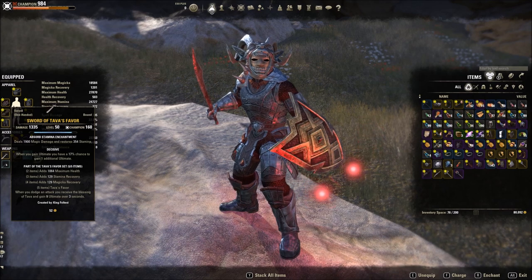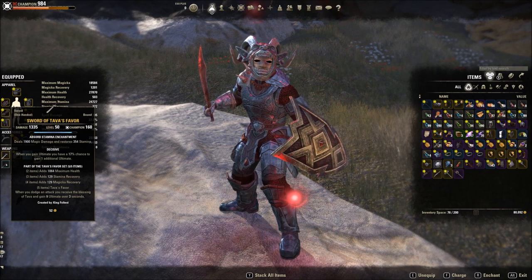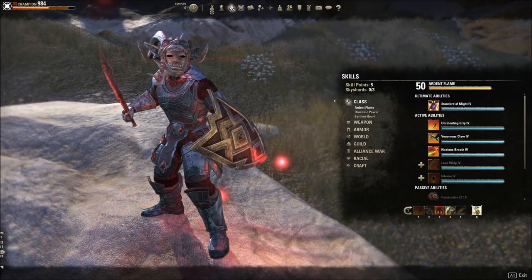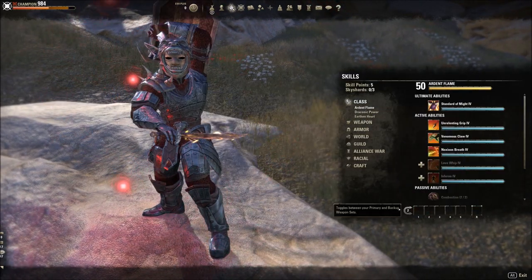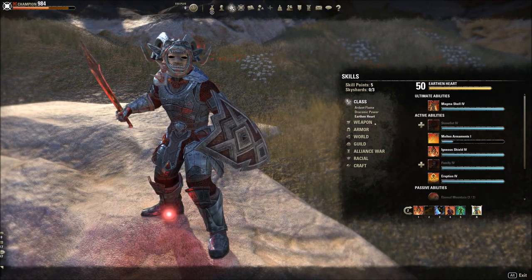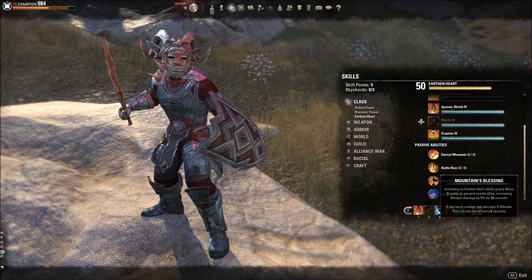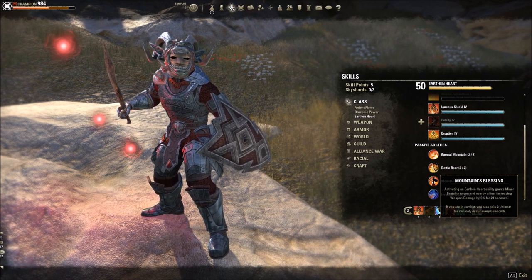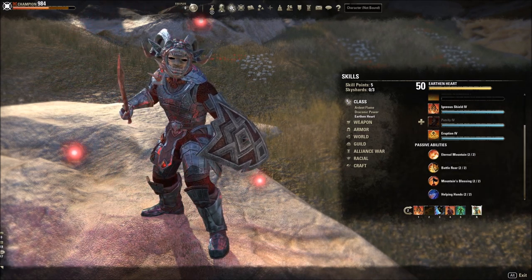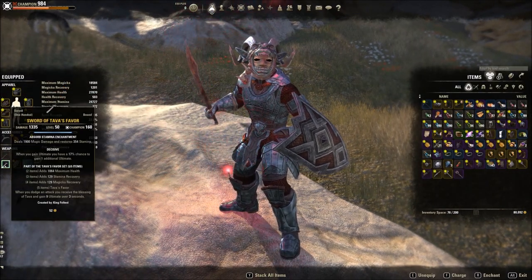On the back bar I went with the decisive trait. It's a little controversial — some people don't think it's that good, but it can add up. I have Igneous Shields on my back bar with the decisive trait. What I do is every six seconds or so I go back to my back bar, getting stamina back, but really I'm building ultimate. Once I gain that extra ultimate it procs more ultimate on my sword and board bar, which may proc even more ultimate.